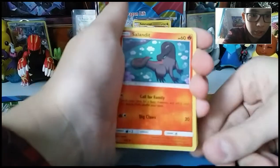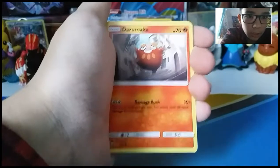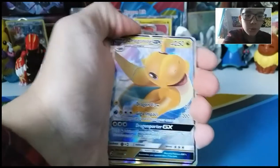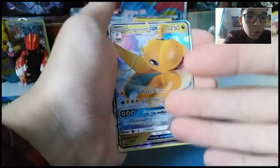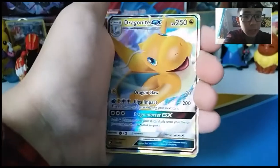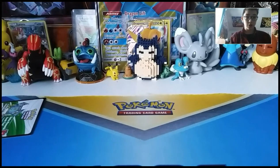You get a holo in every pack. Let's see what we get — we got a Salandit, Litten, Charmander, Darumaka, a Horsea, Finneon... oh my goodness, look at you! Dragonite GX on the first pack! He is absolutely adorable. Dragonite, you're going at the back buddy. We also got a Psychic Energy, Combusken, Salazzle, and Quagsire — four from the back. That was awesome, nice first pull of the day.